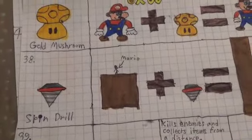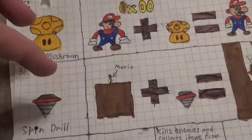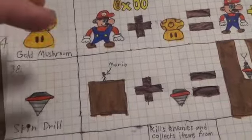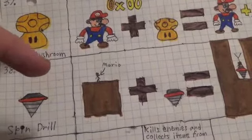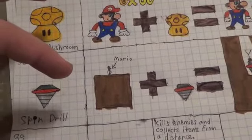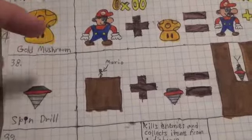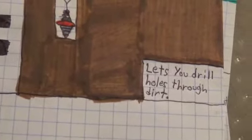Spin Drill. Some people would say this is not a power-up either, because it's more of a tool than a power-up, but what the heck — we're just gonna call it a power-up. It's not like a Power Block, and those aren't power-ups. If they made something like a Power Block Flower where it transforms you into some sort of costume and lets you explode whenever you want, that would be a power-up — but the Power Block on its own is not. Anyway, the Spin Drill lets you drill holes through dirt.